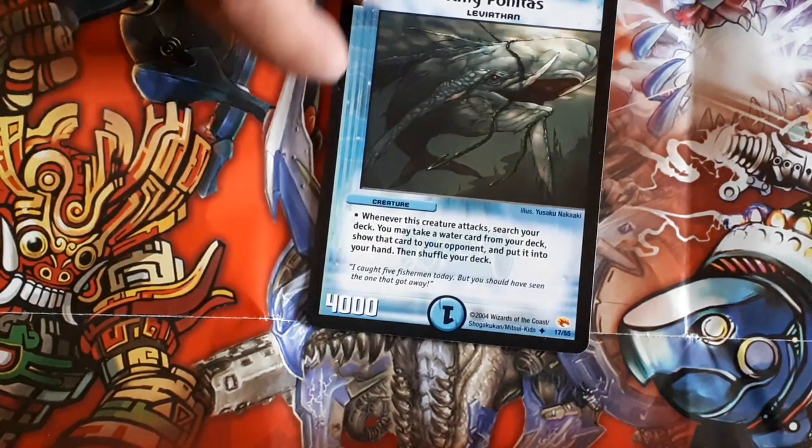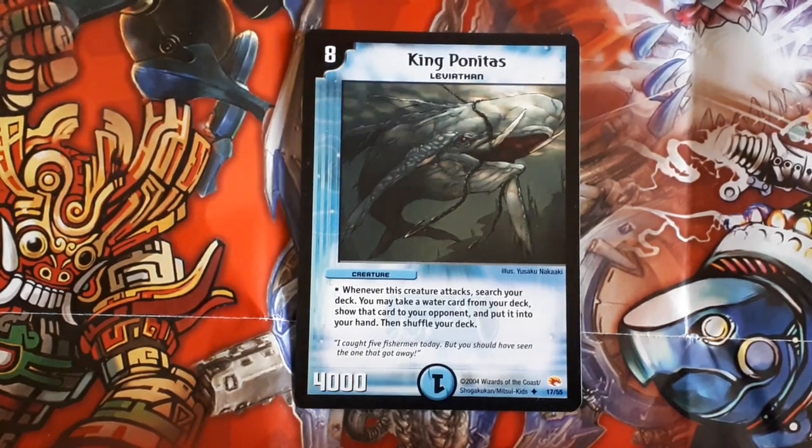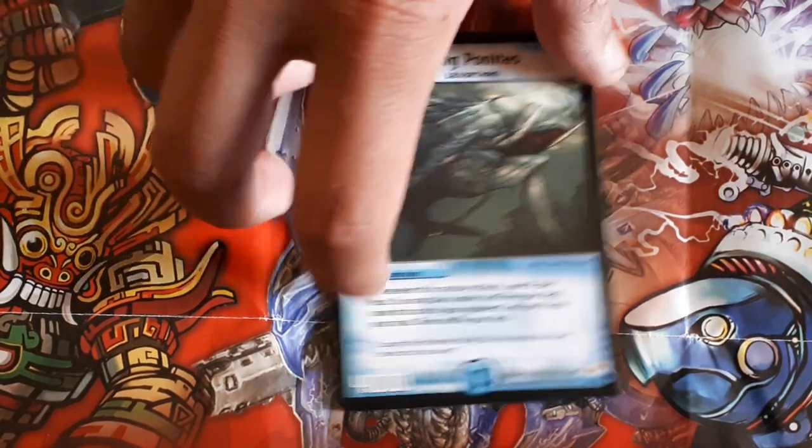Next card I got is King Pontius, I think it's called. Eight mana, 4000 power, and whenever this creature attacks you may search your deck for a water card and put it into your hand — show your opponent, yep. The trouble is, you get to turn eight, you summon this guy, and your opponent can just kill it with anything. If you're paying eight mana for a creature you better have some good stats. As soon as you summon this guy your opponent is going to use Tornado Flame or Carrillo or whatever. Eight mana is just way too much.